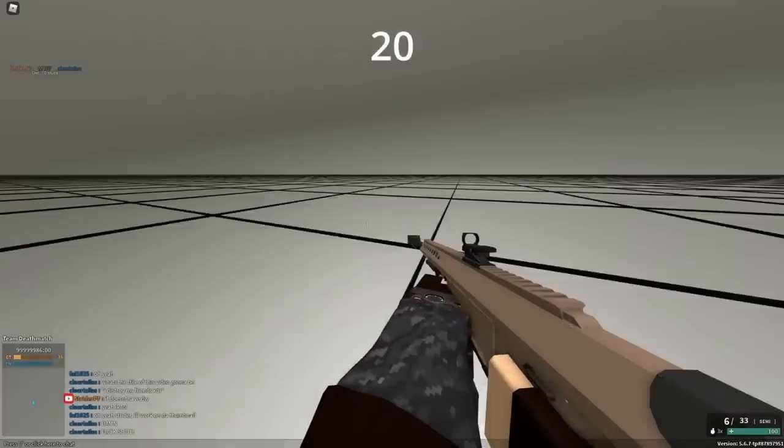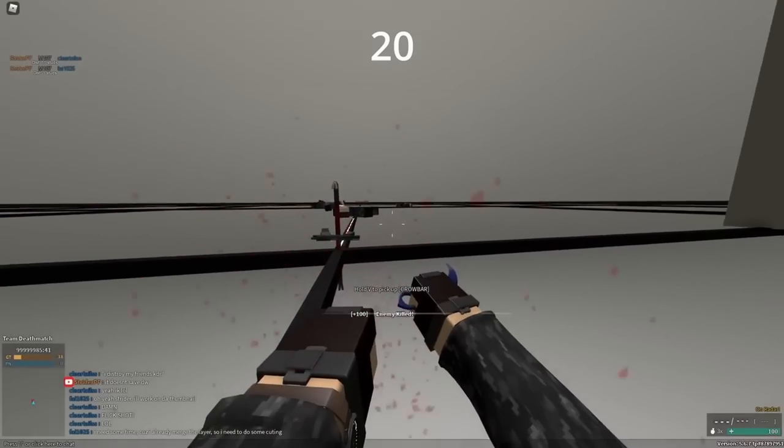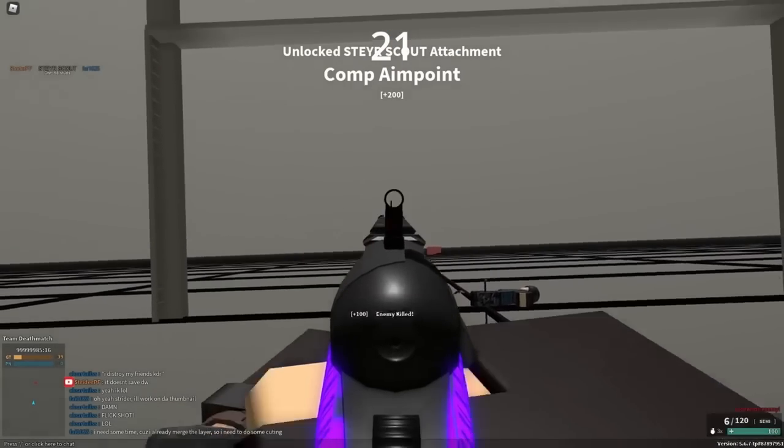The M107 with dust shot is not actually too bad. It does quite a bit of damage and has a ton of pellets, but the other 50 cals with dust shot are basically just objectively worse. The Stair Scout with 5.56 does awful body damage, but it's very effective against the head.